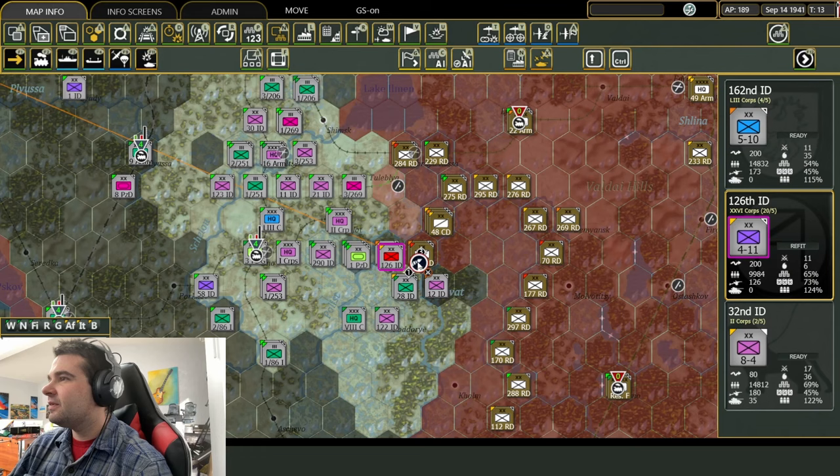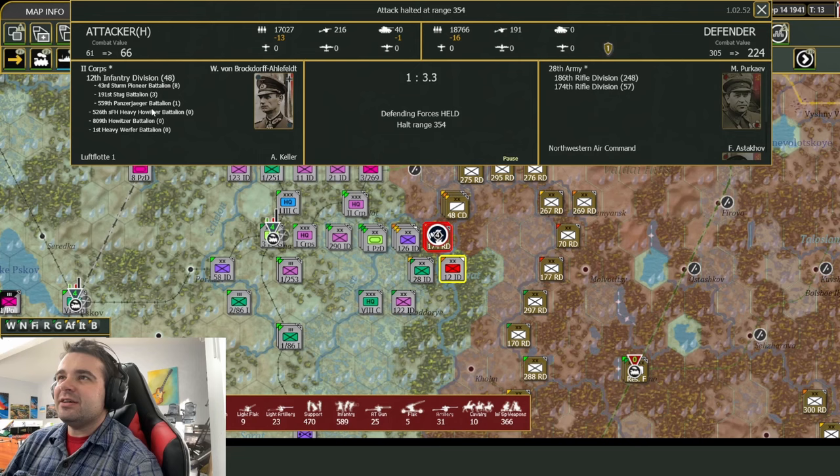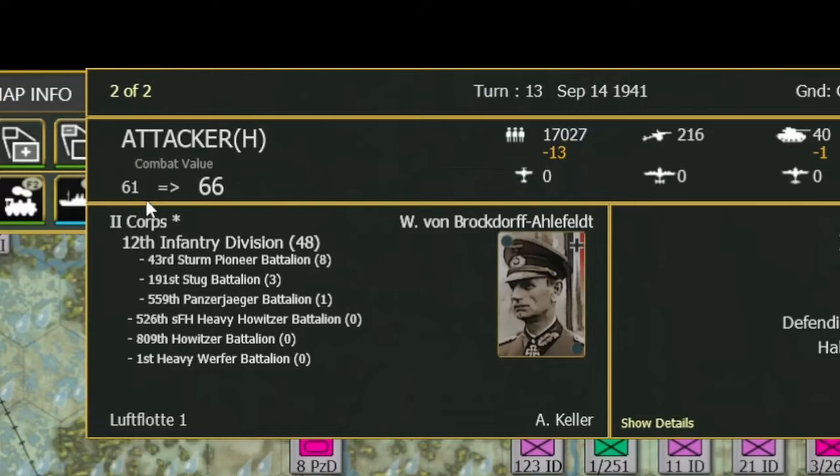What I want to show is that if you take another unit and get into that same battle, even though it commits basically the same number of units, you can see the effectiveness is a little bit lower. In the first combat we had this heavy howitzer, the 809 howitzers, and the 2nd Panzerwerfer Battalion. In the second combat we had different artillery units, but they do not bring as much force to battle because they're a little bit more worn out.